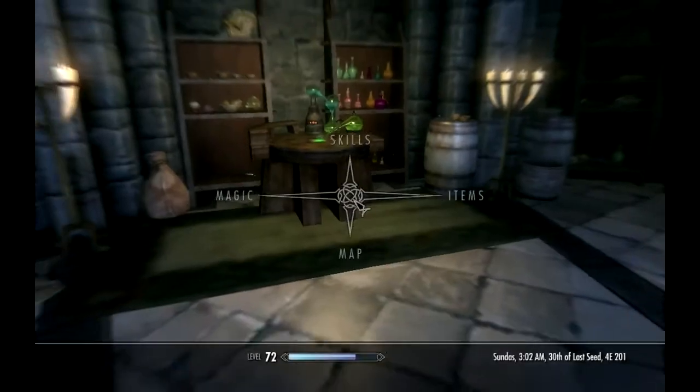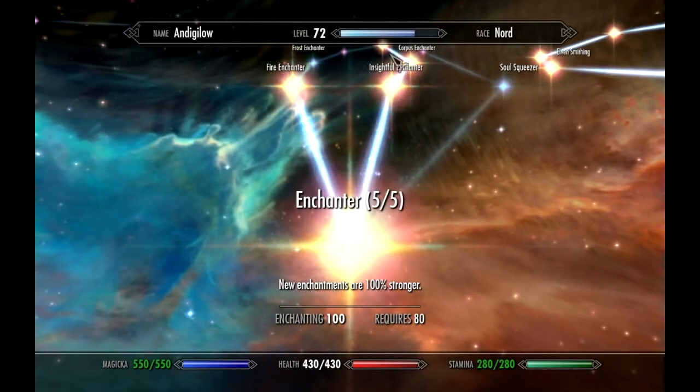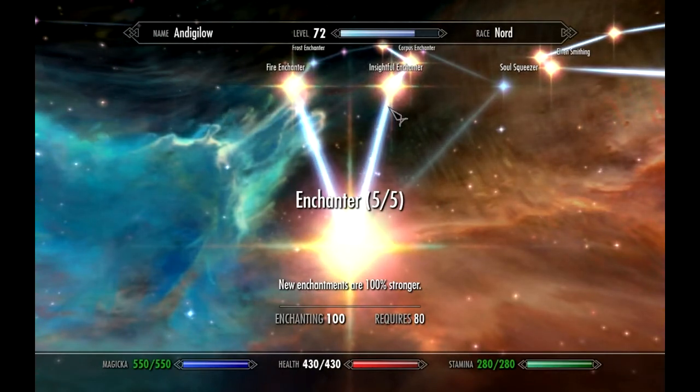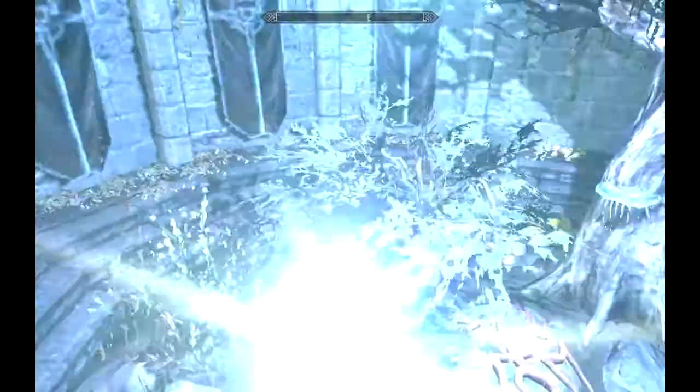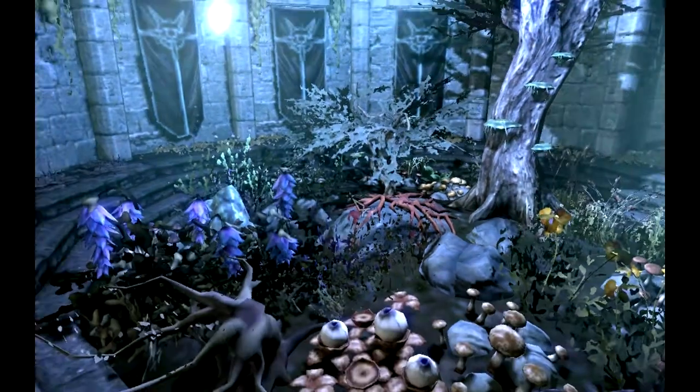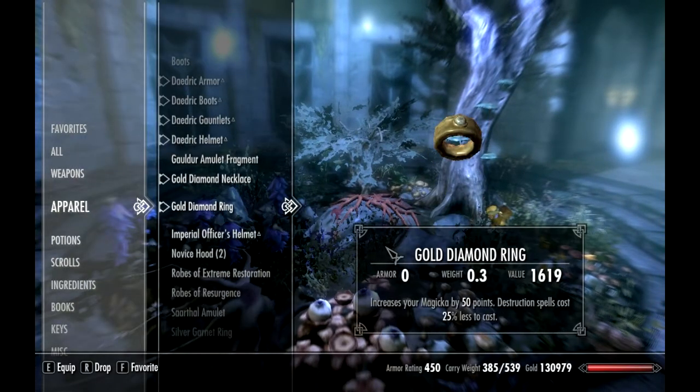It means that if you have all of the perks on your enchanting all the way up to Extra Effect — straight up through the middle — and you also have all five on the bottom Enchanter perk as well, then as long as you have all of those, I'll show you here: destruction spells cost 25% less.